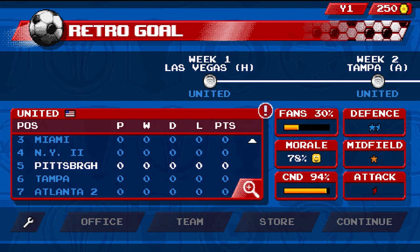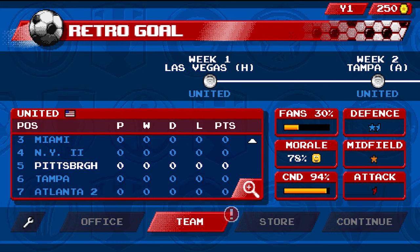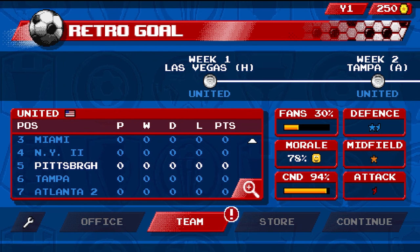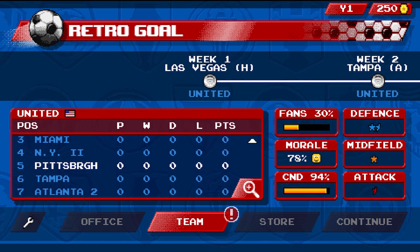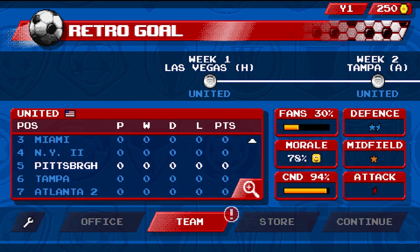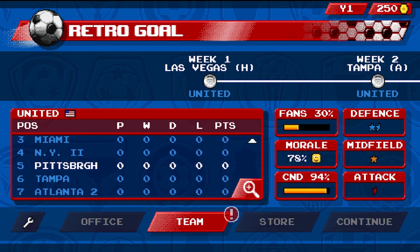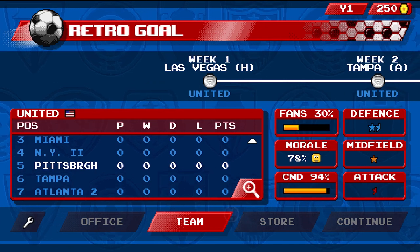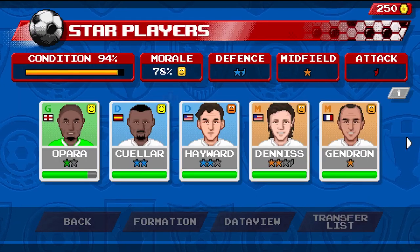Where it doesn't get more than five points on customization is you can't change player names, you can't change team names, and you can't customize uniforms. Being able to customize some of that would give it a few more points. I understand it's not necessarily going to be as customizable as Retro Bowl where you can do everything — player names, coach names, team names, team uniforms — but even if we got one or two of those features that would take customization from a five to at least an eight, probably a nine or ten.